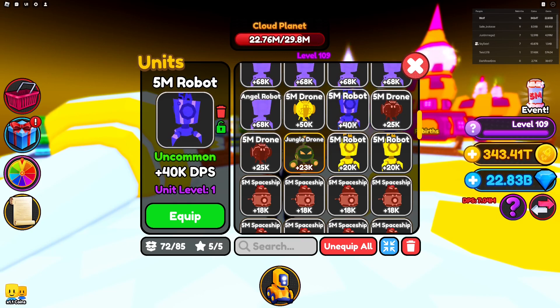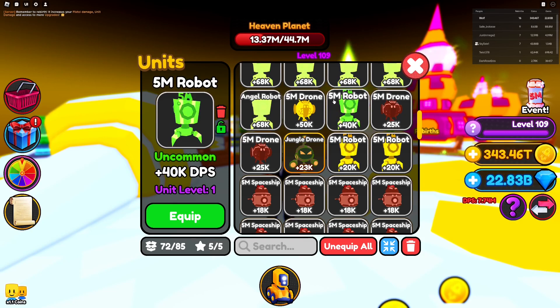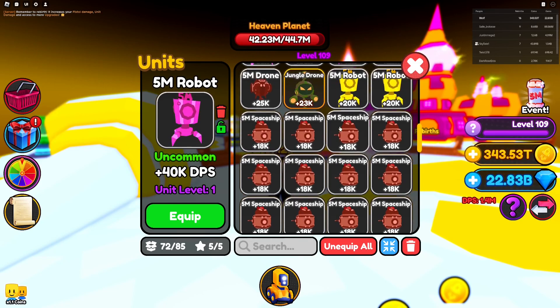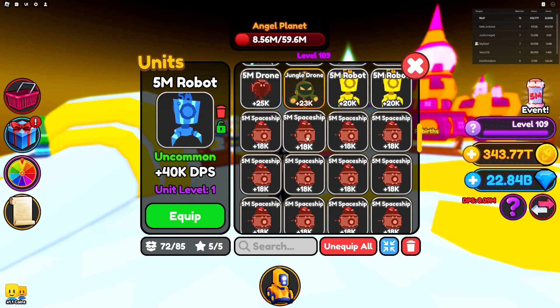But if you just joined the game and you need a decent pet, or you just want to collect it, there you go. That's what I'm doing — collecting these. So that's why I combine them to a rainbow, and I'm gonna continue with this event, grabbing as many as I can and combining them to get a rainbow style.